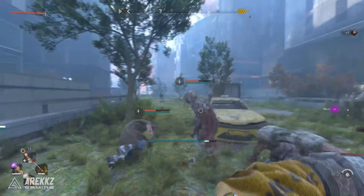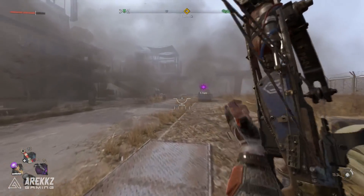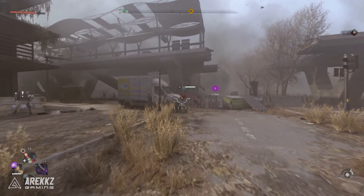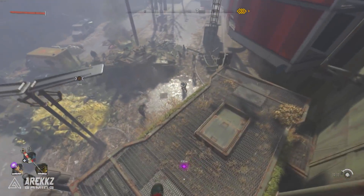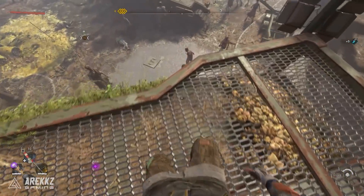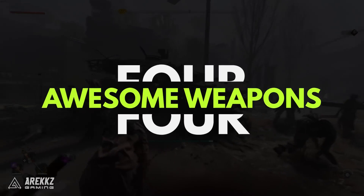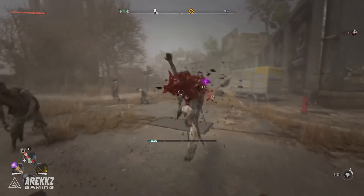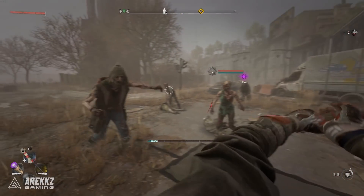Yo what's going on guys, Arix here. Welcome back to another video for Dying Light 2 and today I want to talk about weapons. The world of Dying Light 2 is vast and there are tons of things to keep you busy and plenty of items, weapons and gear to collect. Some items are a little more random, meanwhile others have set locations, and with that in mind today I want to put together a list of four awesome weapons that you definitely want to keep your eyes out for — not only because they're pretty damn cool, but also because they pack a punch and will help you with your quest to thin the infected population.